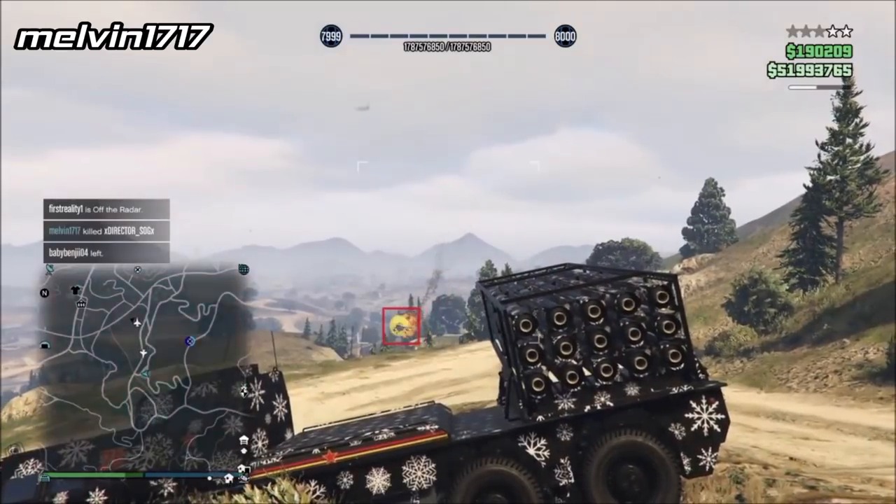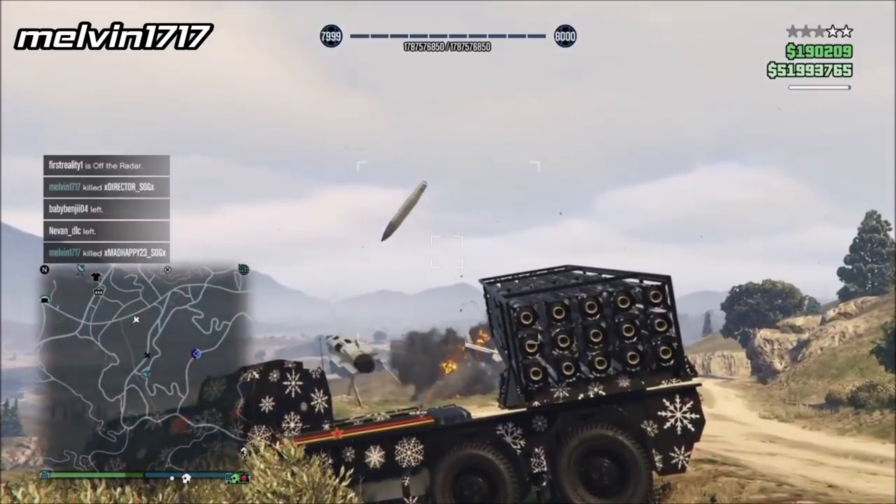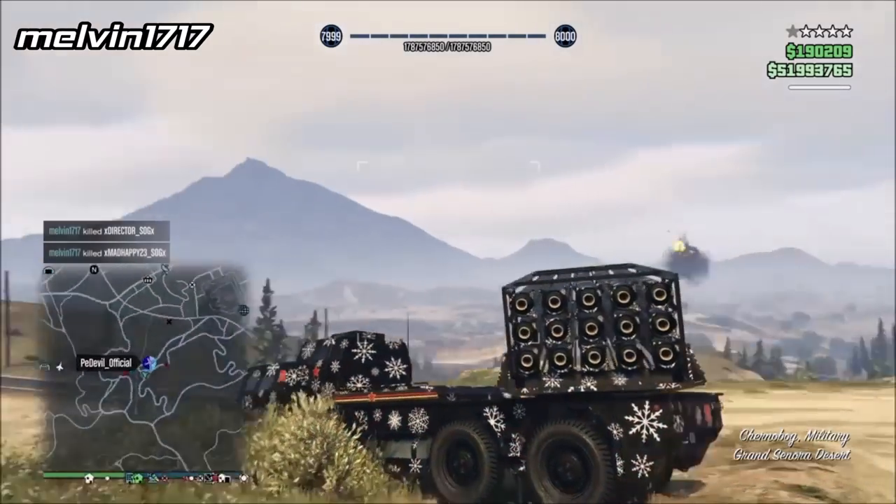I really wish the Charnabog had off-radar capabilities because its main downside is that if you know where the Charnabog is, it's so easy to take out and avoid the missiles. But if you get locked onto randomly and don't know where the missiles are coming from, it makes it much more difficult to deal with.